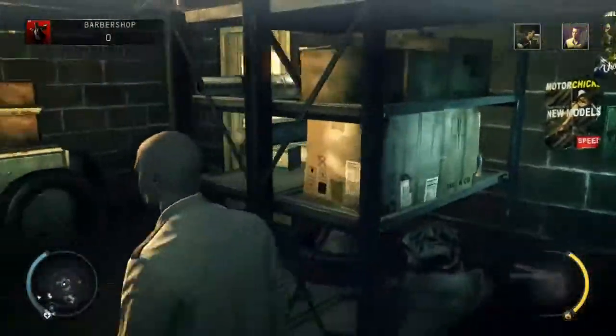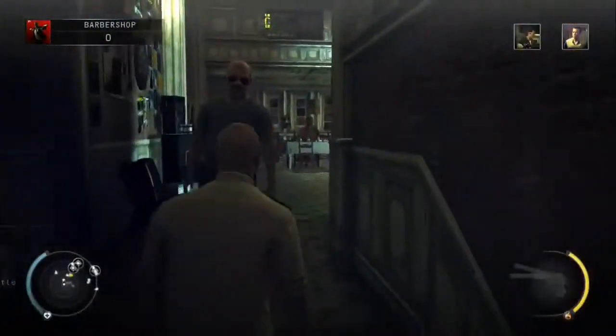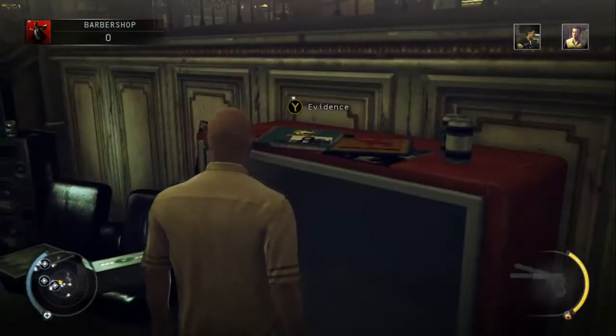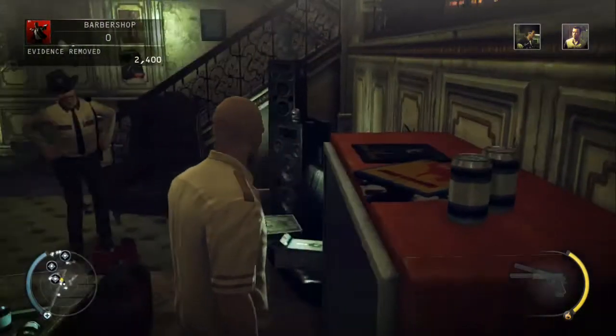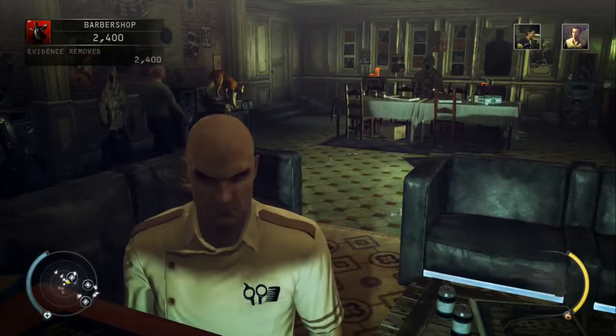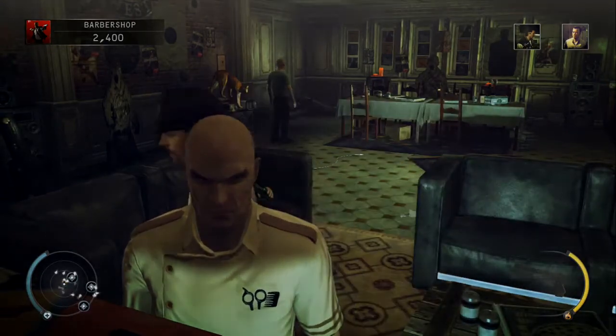Through this door on the left there is a lighting board that you can sabotage, which will knock off the TV upstairs. If you don't knock off the TV, it is a trespassing area and the last bit of evidence is located on top of the TV. I hope the video helps — please leave any comments below and subscribe to my channel for future achievement videos. Thanks!